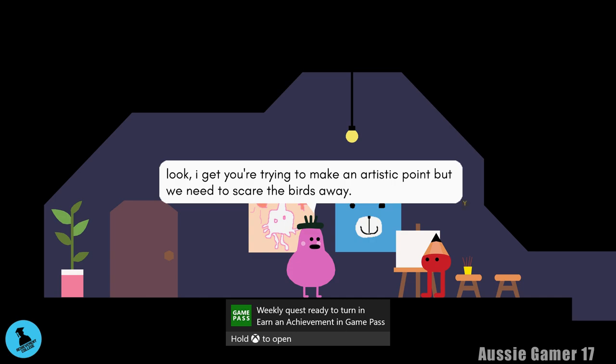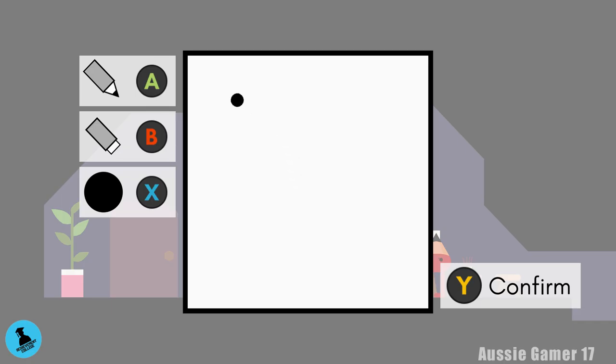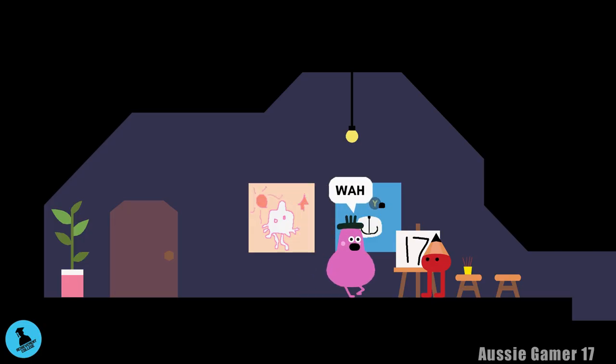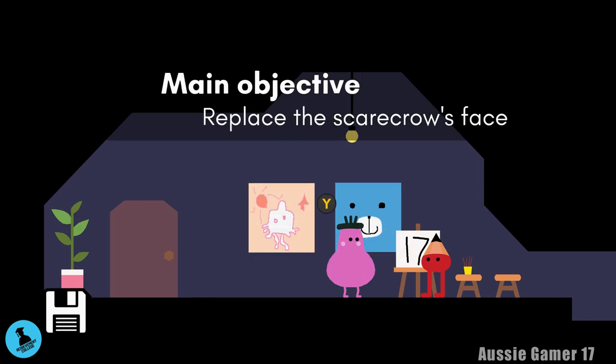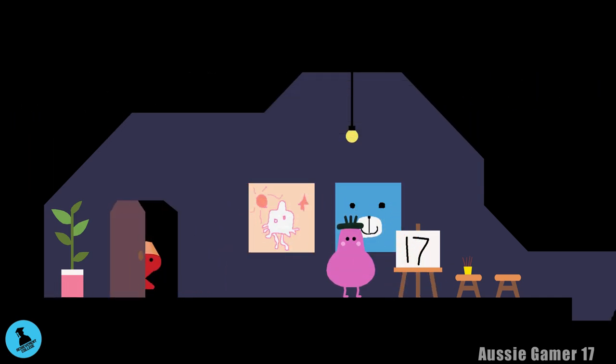Now he's going to want us to actually draw something, so this time we'll actually do it. Who can guess what I'm drawing? There we go — confirm! It's a masterpiece. Skip through the dialogue, and with that done we need to head off to the scarecrow.